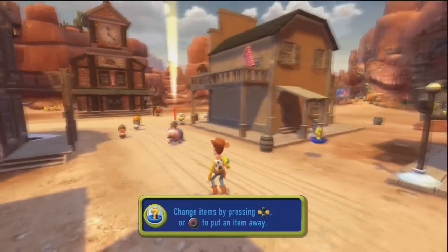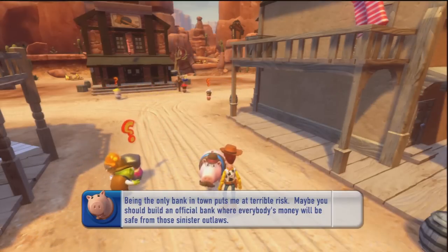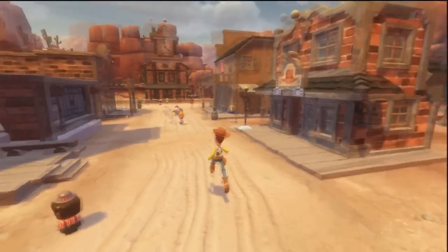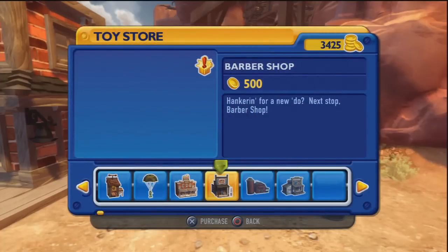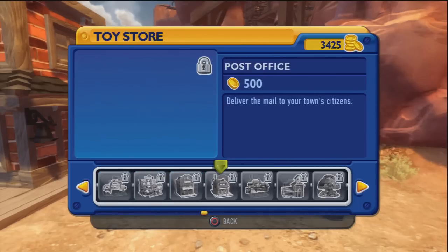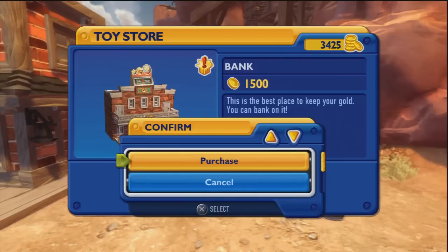So we're going to go over here and pick up a quest. Sometimes the quest can be something as simple as a fetch quest, or in this case it's just as simple as purchasing a bank from Al's Toy Barn over here. You can buy a ton of stuff for your toy box, but a lot of it is locked. The top right shows how much money I have and how much everything costs, so there's a lot to unlock and purchase.